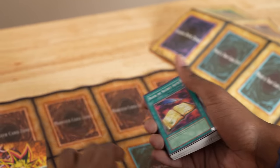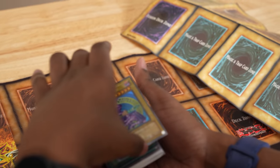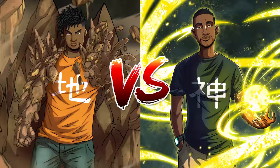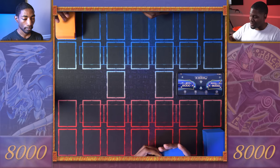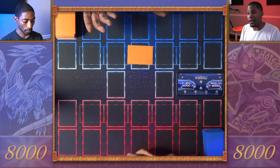This makes up our Yugi starter deck — I can't wait to face off with it. Today we're doing Yugi versus Kaiba starter decks. I'll be playing Kaiba and I'm Yugi. I got a 9, so I'll go first. I'll start by drawing a card, set one card face down, and end my turn.